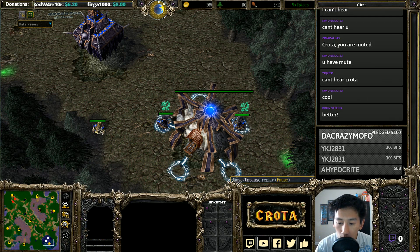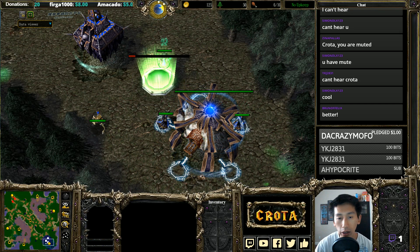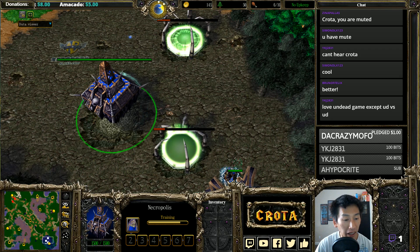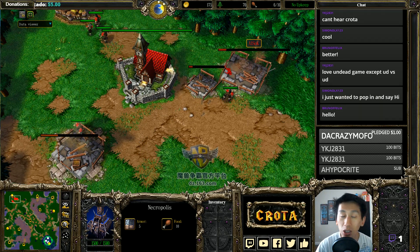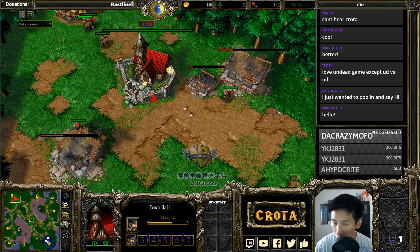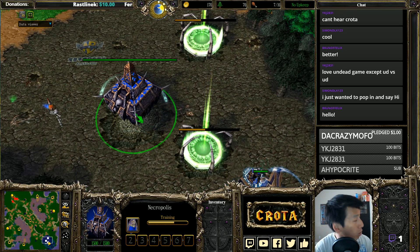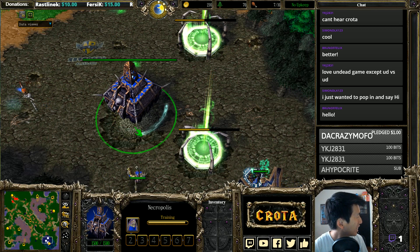Hello everyone and welcome to a game between Sock and 120 here on Ancient Isles. It is going to be undead versus human in this 1v1 matchup. Here we have Sock spawning as the red human over here on the top left hand side of the map. Meanwhile, we have 120 spawning as the blue undead.